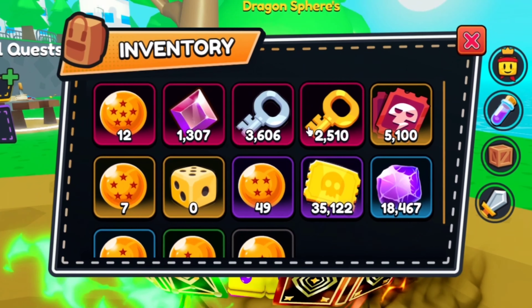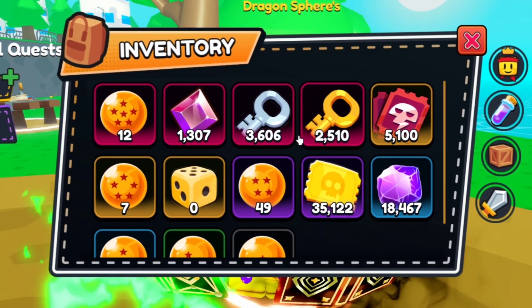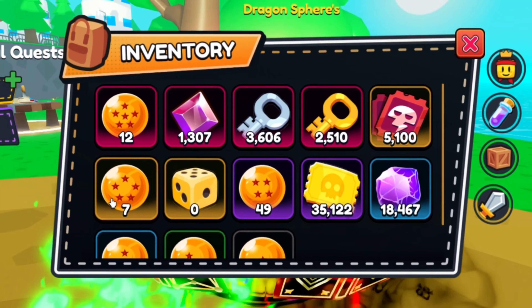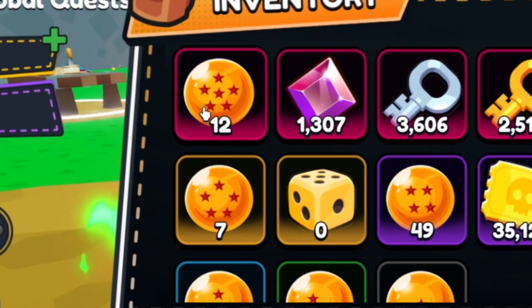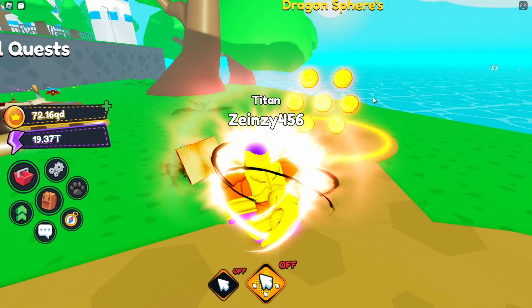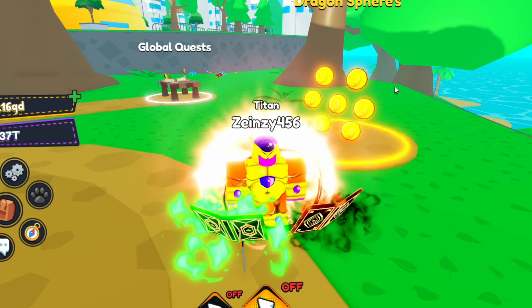Alright guys, as you can see, I have already spun 500 times. So I have gotten 8 mythical dragon balls and 5 legendary dragon balls. Apparently the mythical one is much easier to get than the legendary one. What the heck is going on in this game? Guess I'll be back after another 500 spins.